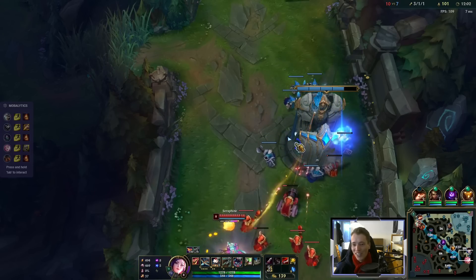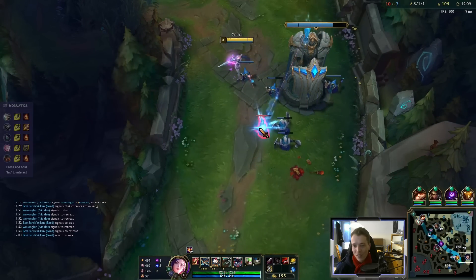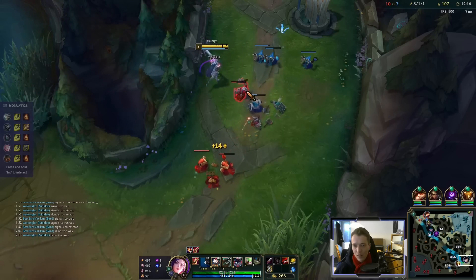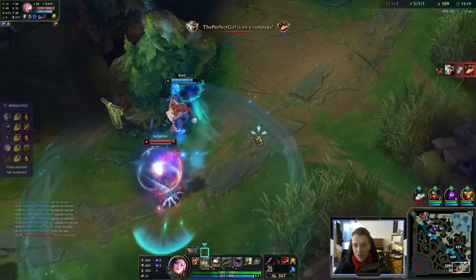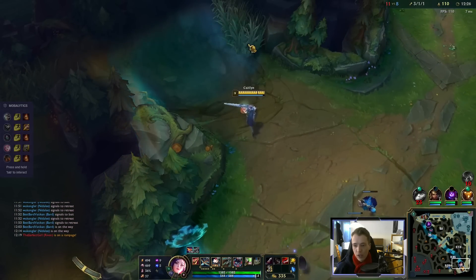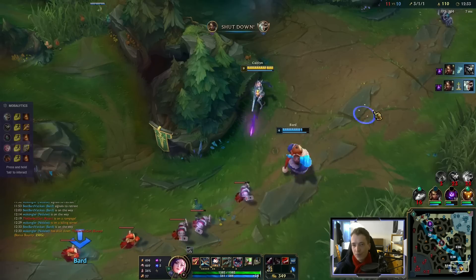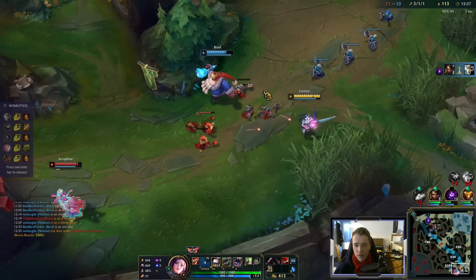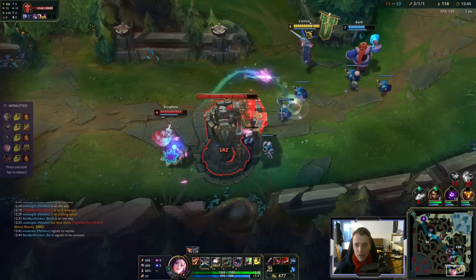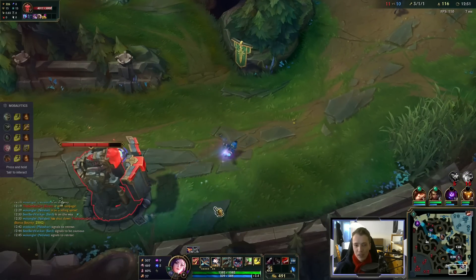Oh, Teemo — 0 and 4, what are you doing? Alright. Let's get some wards. Rengar topside. We wave clear now and try to pressure the tower. Close — would have been a kill thanks to my traps. Back off, Akali is here.